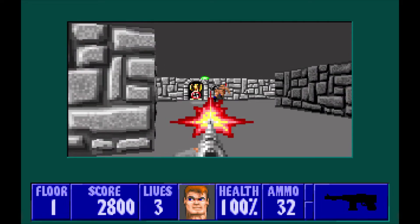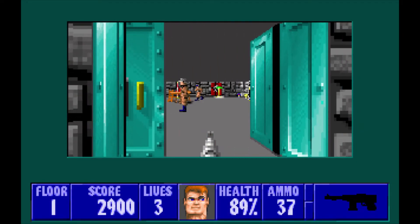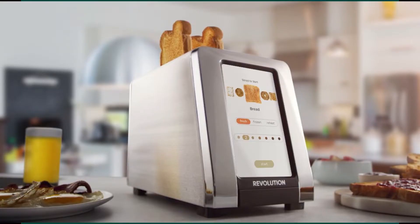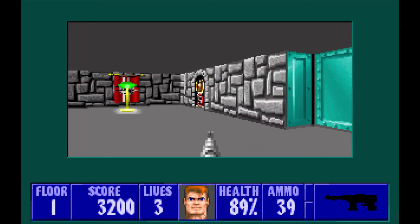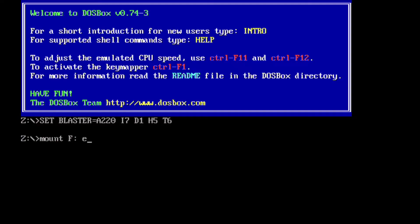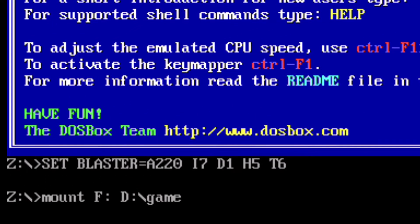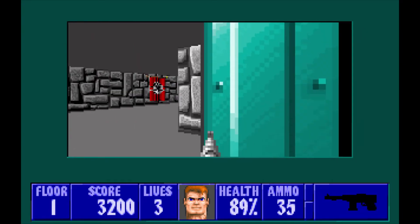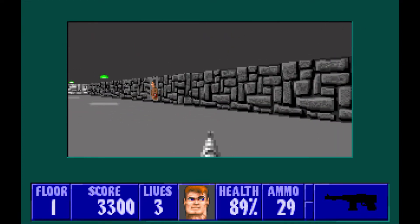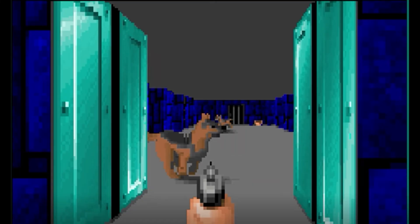Wolfenstein was considered super well-optimized when it came out 30 years ago. At this point, this game could literally run on an actual toaster. You can still get the original shareware release of episode 1 for free on shareware sites. It does require DOSBox, and that you understand how to use DOSBox. I don't recommend paying money for this game without trying the free episode first. Oh, also — dog violence warning.